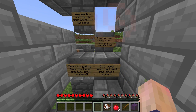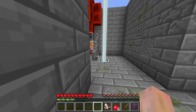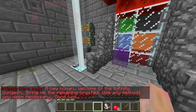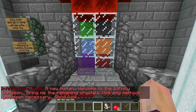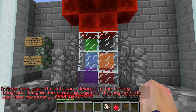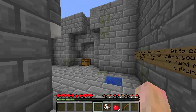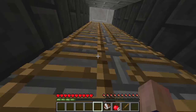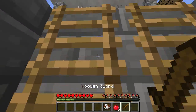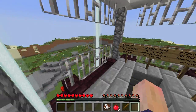I wonder how long it will take for us to complete this, but anyway this map is really cool — it uses all the new features of 1.8, or soon to be 1.8. 'Welcome to the Infinity Dungeon. Bring me the remaining crystals. Use any methods you seem necessary. Good luck.' This uses all the awesome features from 1.8 that map makers can use — it's gonna be really cool, kind of like an in-game world edit.